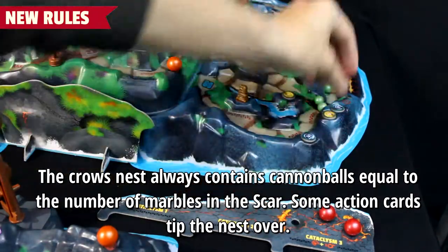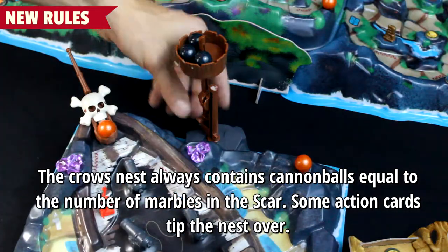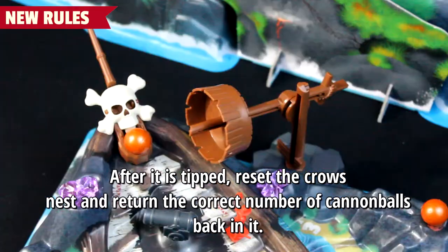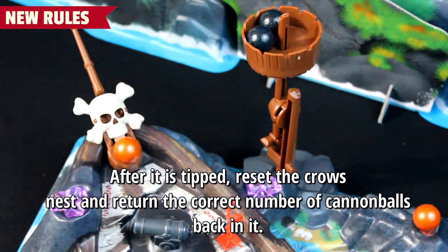The crow's nest always contains cannonballs equal to the number of marbles in the scar. Some action cards tip the nest over. After it is tipped, reset the crow's nest and return the correct number of cannonballs back into it.